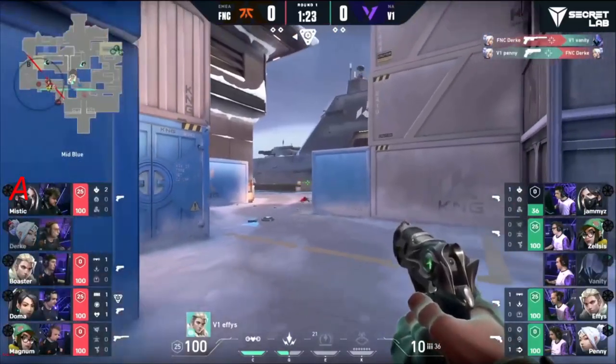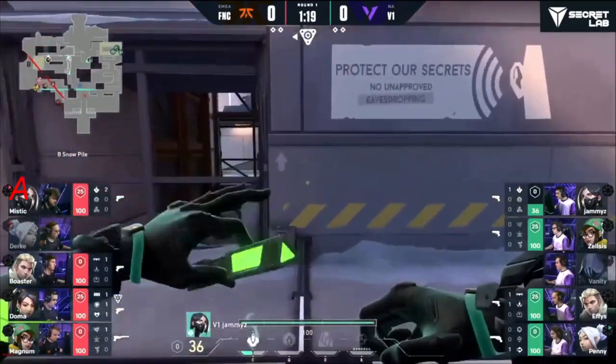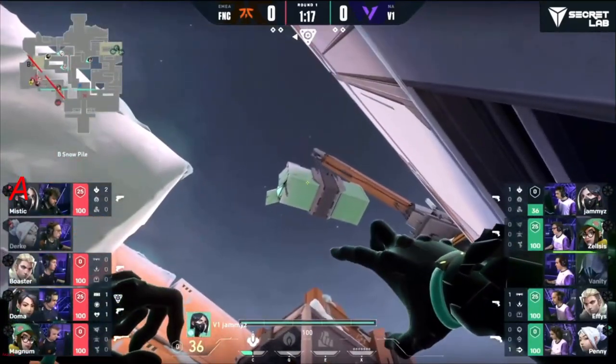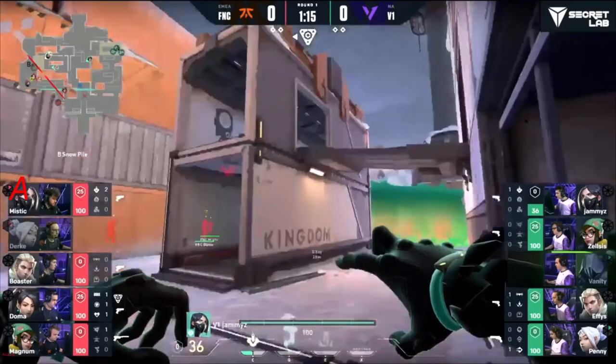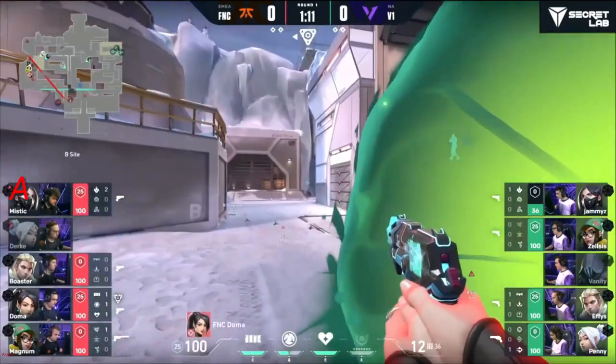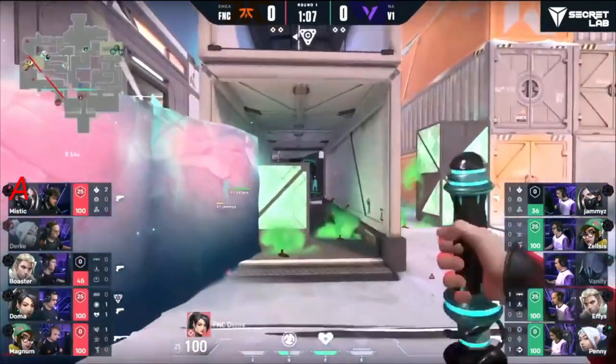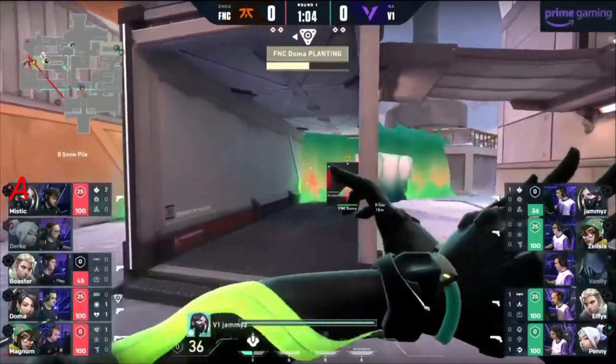Vanity greets the opponent with a smile, sends him to his grave, but a quick trade out. Penny right back in gains mid control. This should spur on a hit towards B, but Jammies is ready to send out the snakebite to try and deny this initial plant coming through.